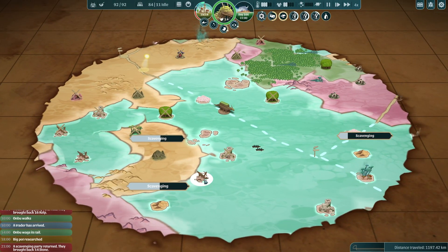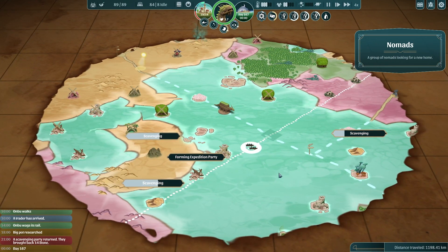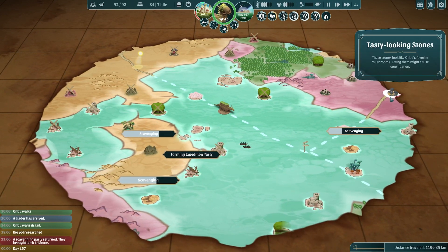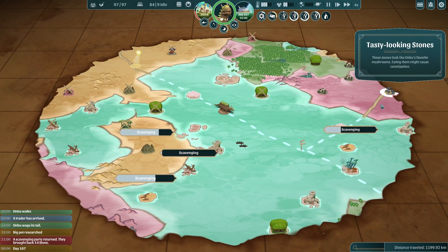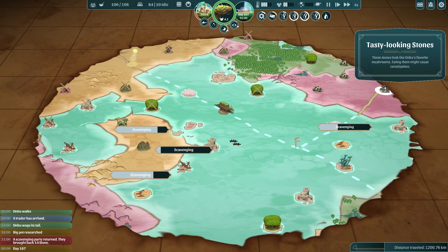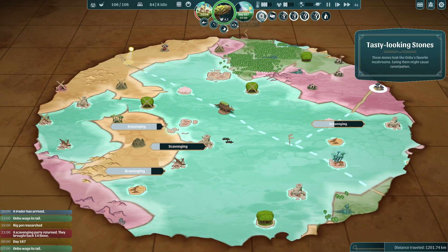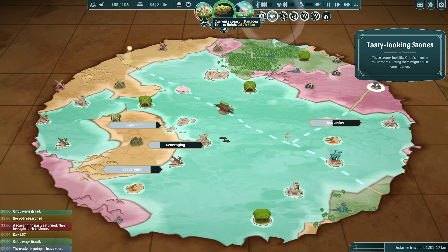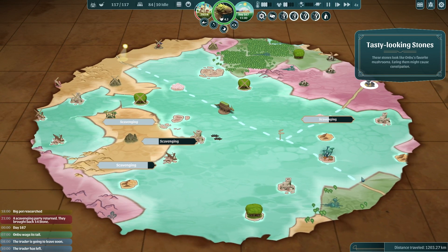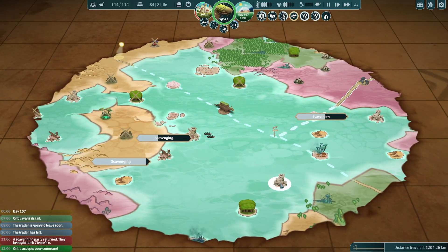A scavenging party returned with some stone. Let's send them out to this shipwreck. We did miss those nomads but we knew we were going to. We're going to have to make a decision about which direction to go — there are lots of ruin settlements over here in the mountains. There are also tasty-looking stones, but as long as we feed Anbu before getting there, he won't eat them — we definitely want to avoid constipation. And honestly this other way looks like a jungle. I don't want to go into the jungle — jungles are not friendly at this point in the game. We don't have panacea research just yet, so we're not ready to encounter monsters, infections, and parasites. Let's go into the mountains — we'll get Anbu to head north. He agrees that's a good way to go.